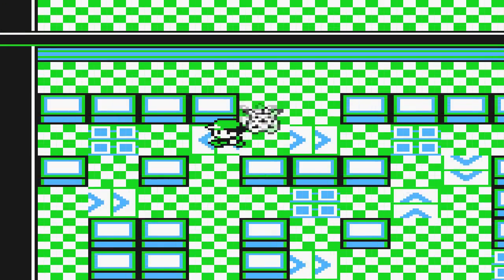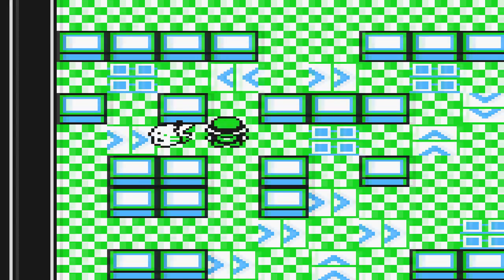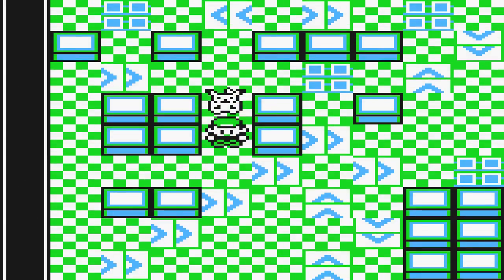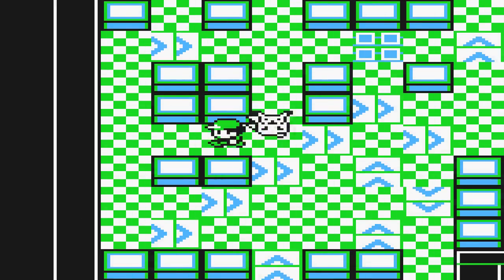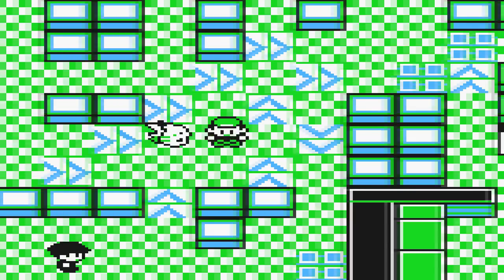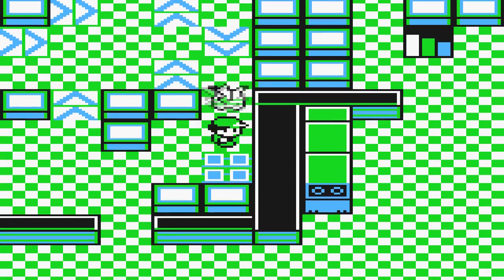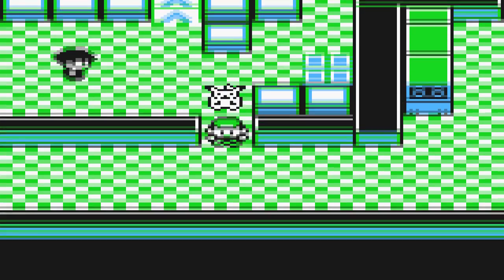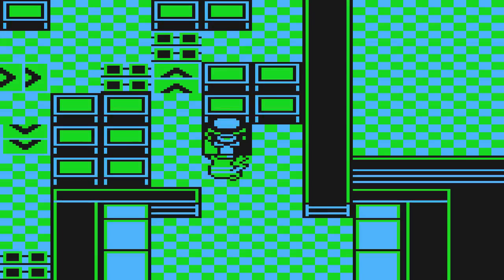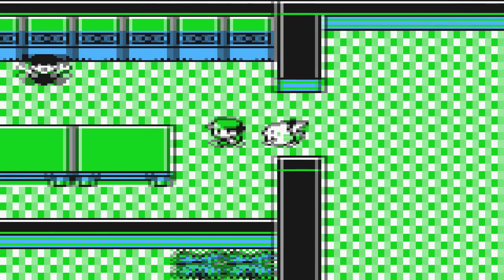Then you'll go down here, and go down the set of stairs next to the ones you came out of. After that, you're going to want to go through the next set of stairs and come to this part here, follow this route I'm taking now. Go to this one here, go all the way across and then down. You'll probably have to battle that guy, so you're going to battle him. I've already done all of this, so I'm just going back over and showing you.